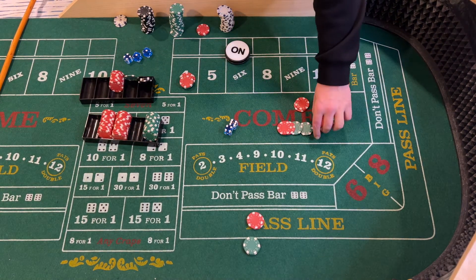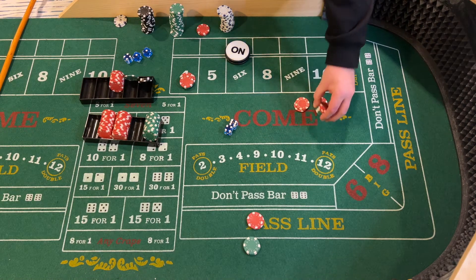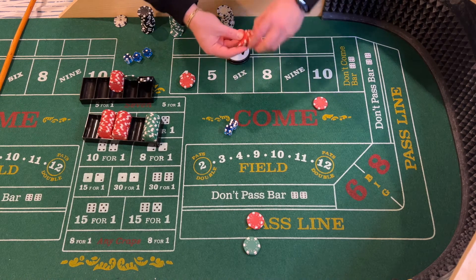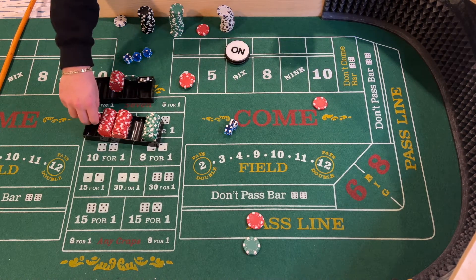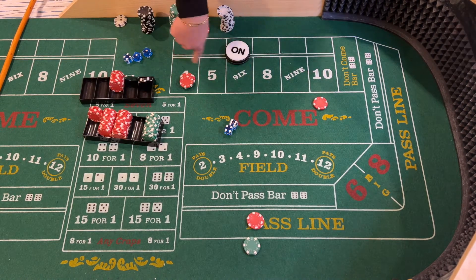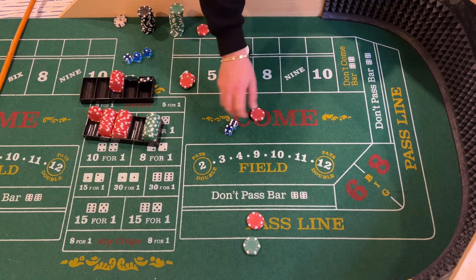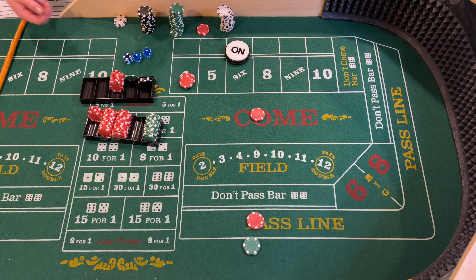Basically any bet you're hitting with the odds, you're going to get sixty dollars. For easy math in your head: three times odds, four times odds, five times odds — they all pay sixty dollars on a ten-dollar base bet. Ten dollars again in the come.